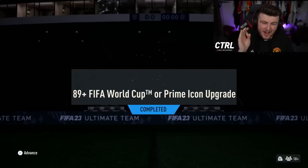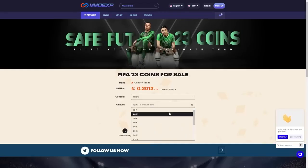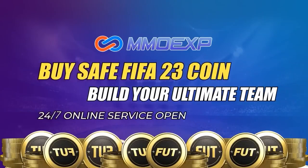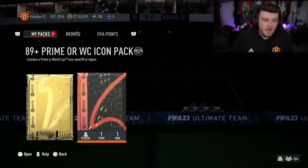EA dropped the 89-plus FIFA World Cup or Prime Icon upgrade pack — let's open up a bunch of these. For cheap, fast, and reliable FUT coins check out MMOExp, there's a link down below, use code 'hey' to get five percent off all your orders. It guarantees a Prime Icon or World Cup Icon rated 89 or higher — though honestly, I'm pretty sure there are no Prime Icons rated 89 or lower anyway.